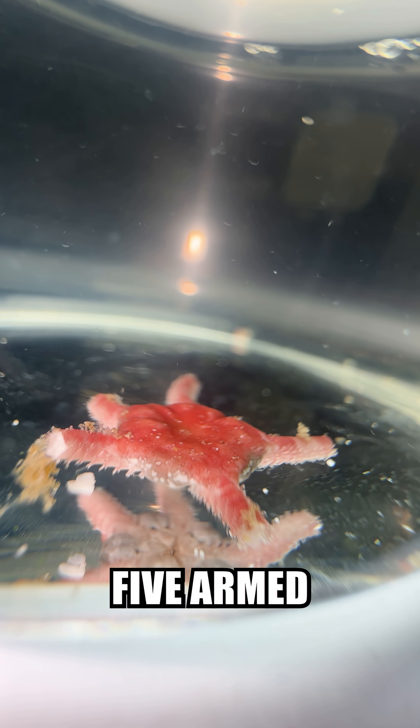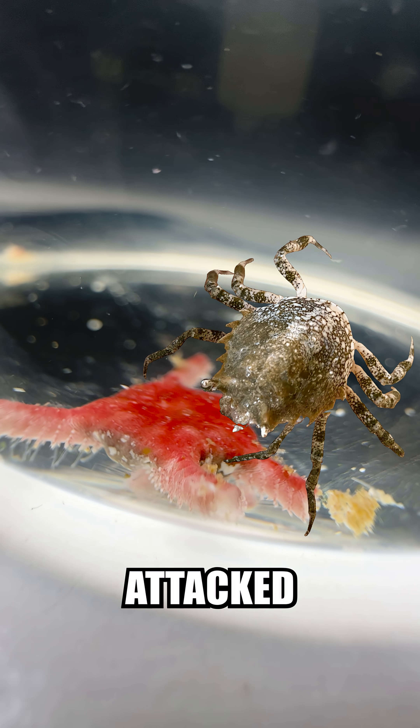I found this poor little brittle star missing his legs, so I named him Stubby, and I'm gonna take him home and raise him into a strong 5-armed critter. I'm not sure how he lost his legs. Brittle stars often detach legs when threatened, so he probably got attacked by a crab, or maybe just something fell on him and he got stuck.